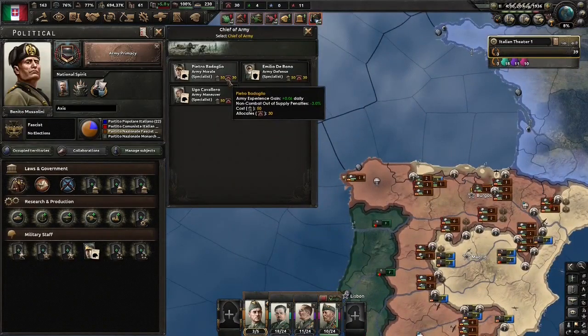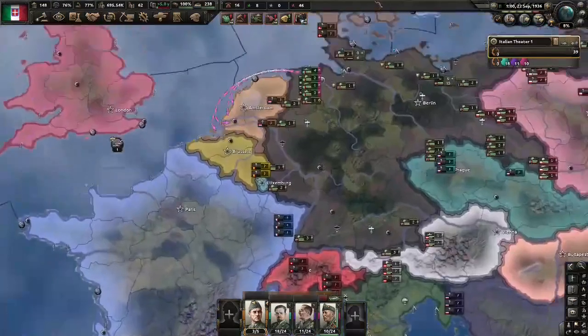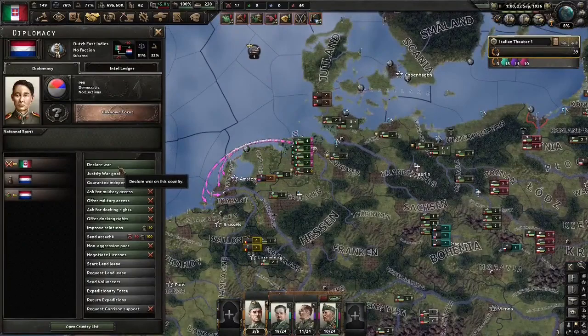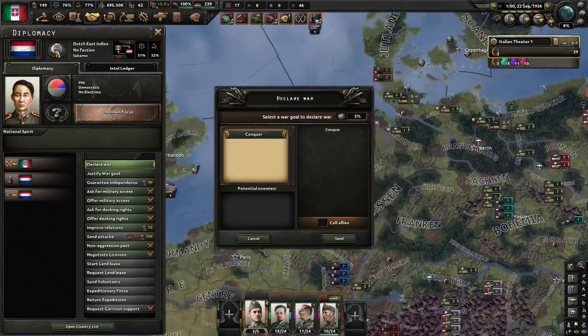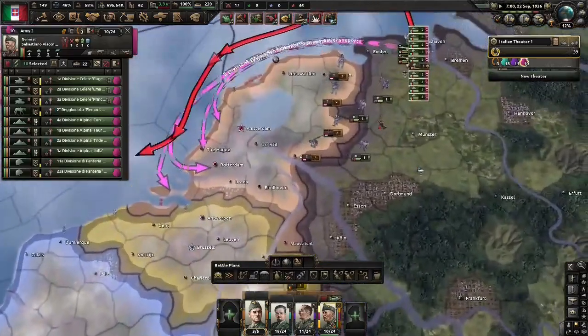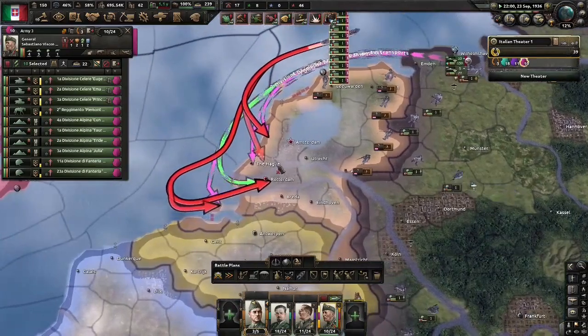I swear Army Morale used to give division recovery rate, but whatever. Non-supply, out-of-supply penalties — nice. More XP though. Anyway, our justification is ready. Let's declare on the DEI. Have your navy strike force on the relevant sea zones — shouldn't be the hardest war. The Dutch are spread out far apart, and you have Germany to bail you out, as every Italian should.